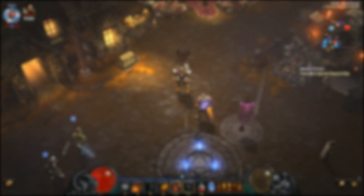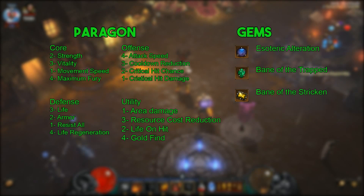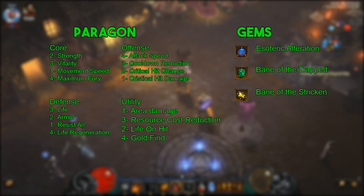I will go over the gems and paragon points quickly. For gems you'll want to use Esoteric Alteration for damage reduction — this will help you survive. Bane of the Trapped for the damage it will give you, and Bane of the Stricken to help you kill rift guardians. For paragon points, I'm not going to go into too much detail since once you hit level 800 you will have all of them. But if you want the order in which you should be getting them while leveling up, just press pause — I've listed them from one to four in order of importance.